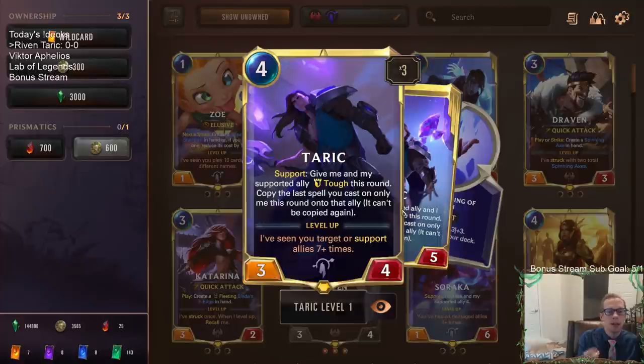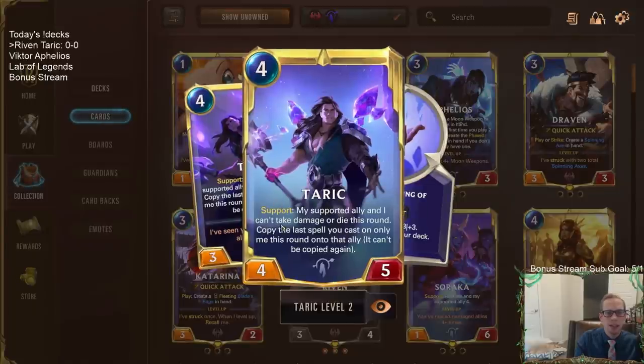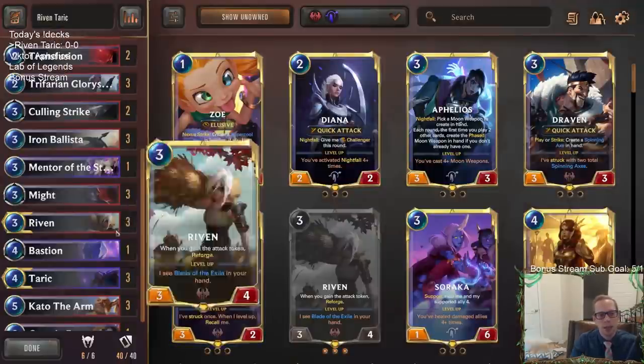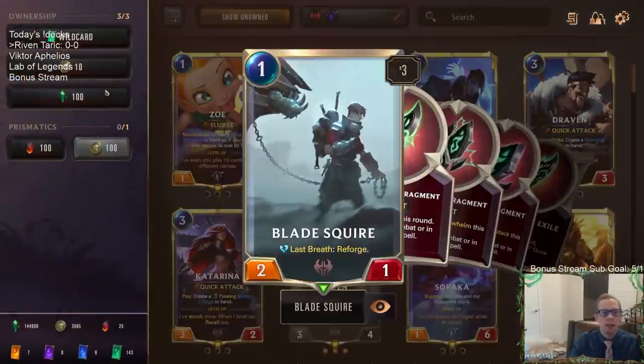With Blade of the Exile at only one mana, we can put it on Taric, which may level him up, and then copy that effect over to another ally. Having two units with Blade of the Exile is now very achievable. Going from three to one mana is a massive upgrade. And then of course, Blade Squire as a 1/2 just wasn't playable — opponents could completely ignore it and never had to block it.